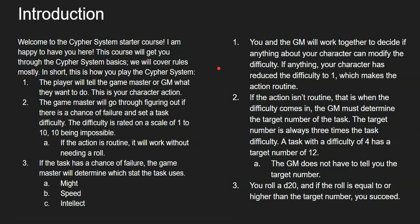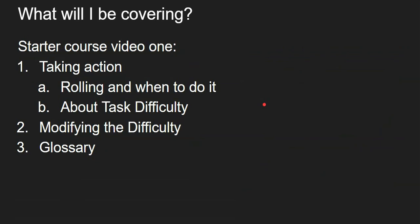Now let's dive into some more details. We will go over taking action, when to roll, and we will discuss task difficulty. Then we will talk about modifying the difficulty, and then I'm going to introduce you to the glossary section. I try to keep these under 20 minutes — if we happen to go over, I apologize. Let's dive in.